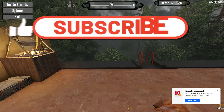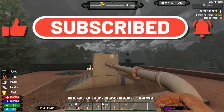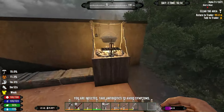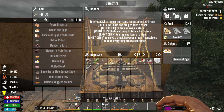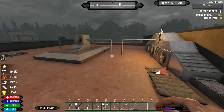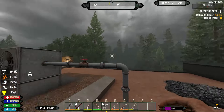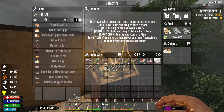Hello everyone, welcome back to another episode of the 7 Days to Die Prepocalypse. We've got cooking going on, we need bacon and eggs, we need water. If you liked the video please subscribe, leave a like, and definitely leave a comment. Any questions just ask, I don't mind answering.